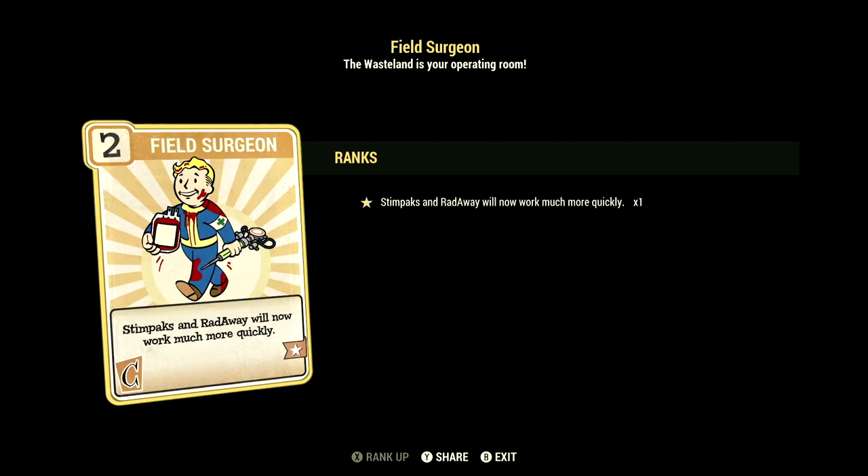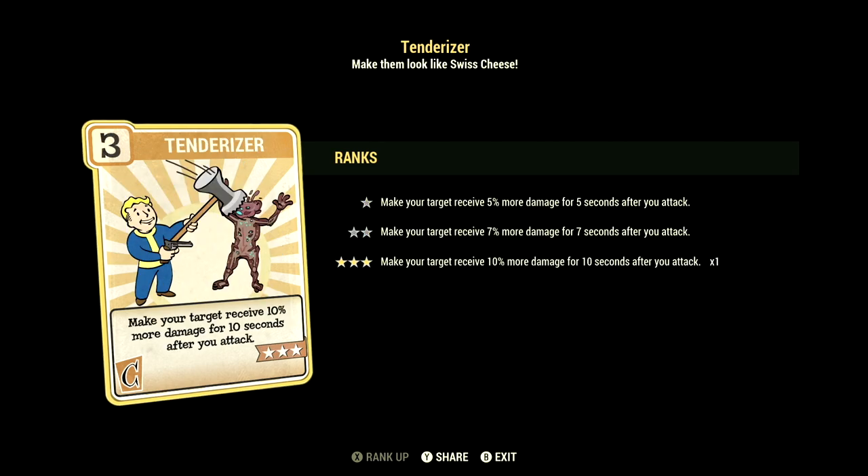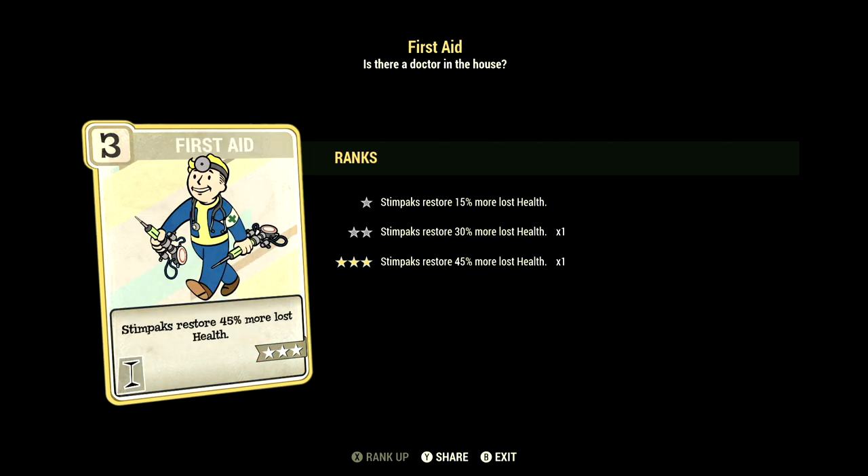Over in Charisma we have 6, and this will have Field Surgeon at one star — Stim Packs and Rad Away will now work much more quickly. We have Strange in Numbers at one star — positive mutation effects are plus 25 percent stronger if your teammates are also mutated. We have Tenderizer at three stars — make your target receive 10 percent more damage for 10 seconds after you attack.